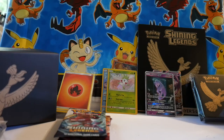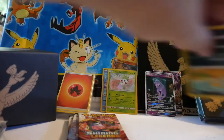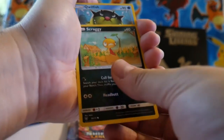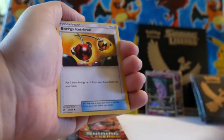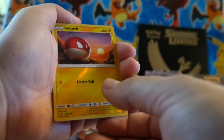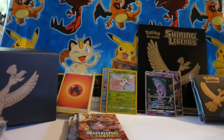We are halfway through the box. Water energy — hey, close, it was energy! Scraggy, Qwilfish, Torkoal, Minim, Jynx, Energy Retrieval, Liepard, Electrode, and then a reverse Voltorb and another Shaman — how about that! Double Shaman box.